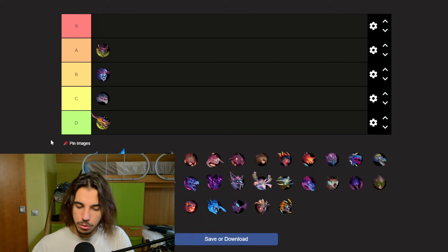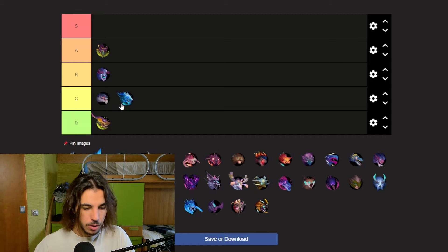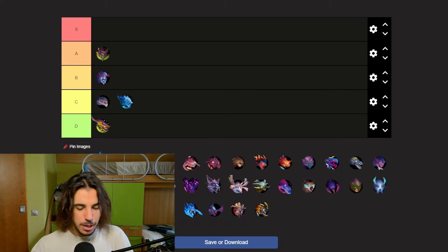Next up, another very annoying behemoth — we got the Frost Fenroar, which is basically a frost version of Fenroar and very annoying. But their weapons are really cool and very good if you want to go for a shield-type build, so because of that I'm going to put it in C tier for now.